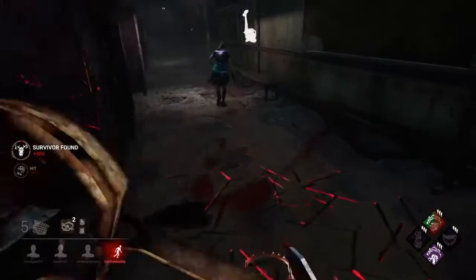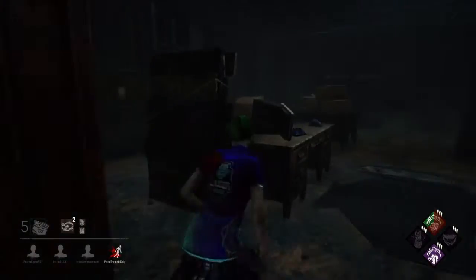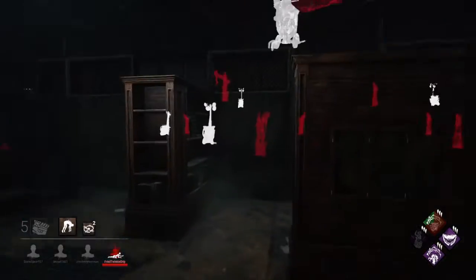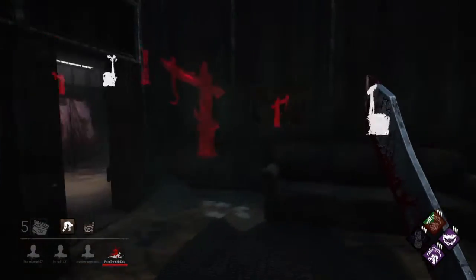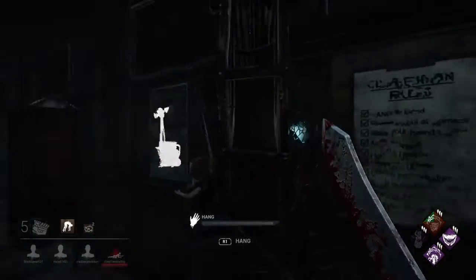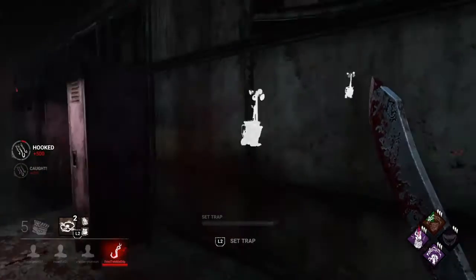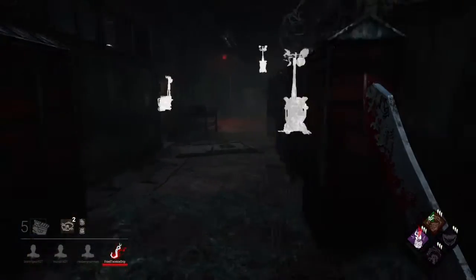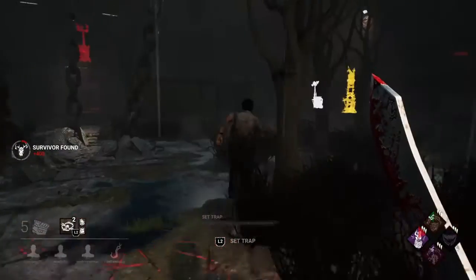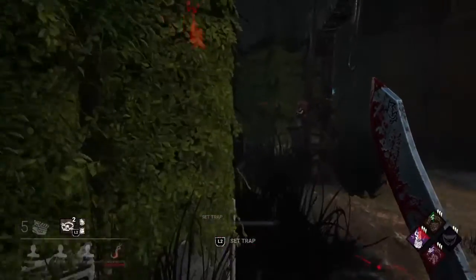There we go — into a locker, nice. Why is he free? Oh, she didn't have DS either — that's really nice. I blocked off all the generators with Thrilling Tremors. None of them are being touched currently, so I can just come over here to this generator and kick it with Pop Goes the Weasel. Oh hello Dwight — he was AFK, you can see he has a crow on him.